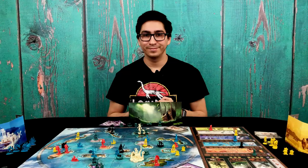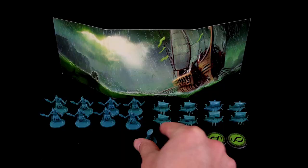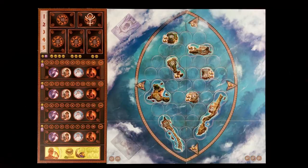Now let me show you how to set up the game. After everyone has chosen a color, each player will collect the matching screen, eight soldiers, eight boats, three territory markers, one offering token, and five gold pieces, which they will hide behind their screen. Place the three game boards in the center of the table.